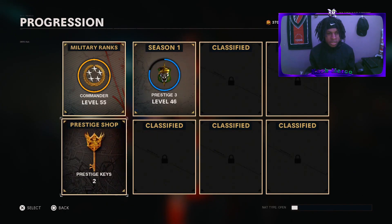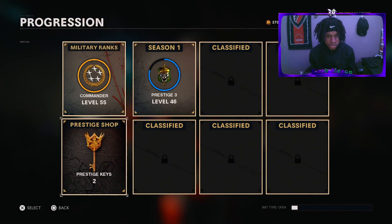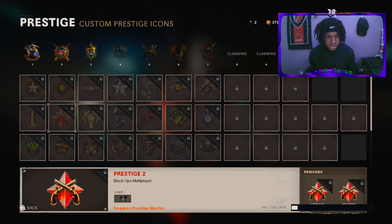So here I am — I'm right here. How to get here: all you got to do is go to barracks and then progression, then you'll see the prestige shop. See all this? So you can see the customizations you get.